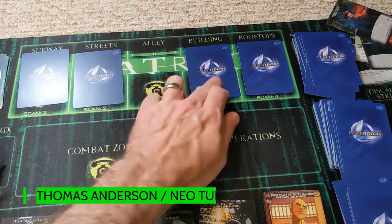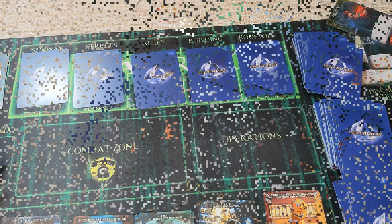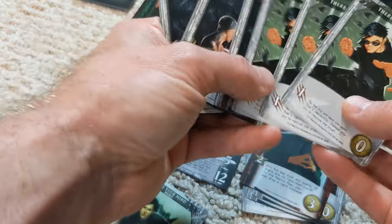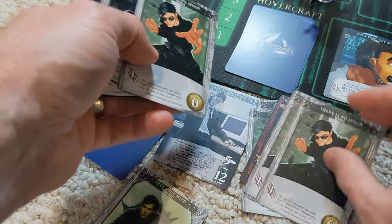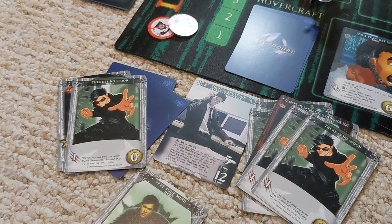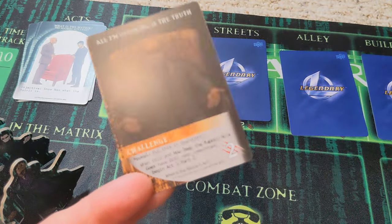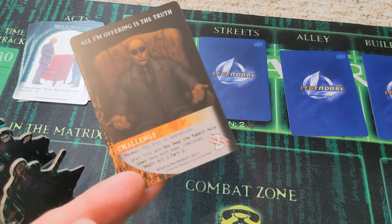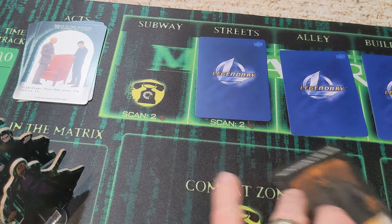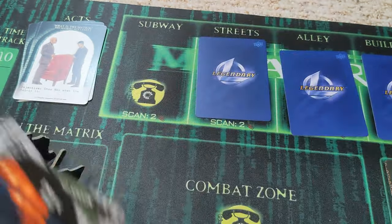The matrix advances, but not into the combat zone. Mr. Anderson is up next with a rather lackluster hand. We're going to spend two strike to reveal what's on the subway and see if we can get out of the matrix briefly to recruit at least a hovercraft. The card is the 'I'm offering the truth' challenge — put this into operations. This requires two damage to get rid of, but Neo only has one left.